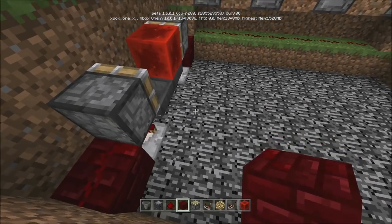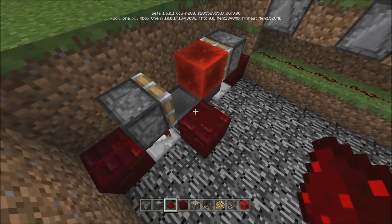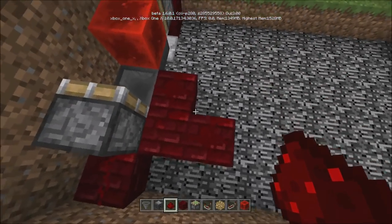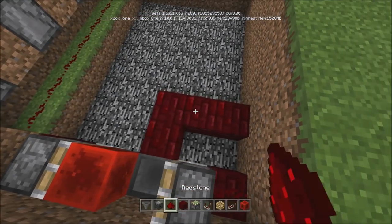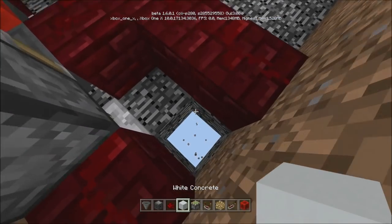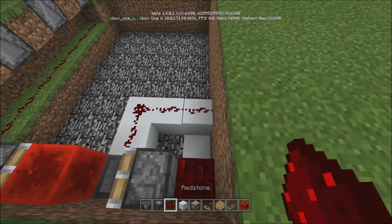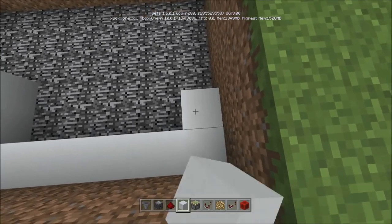Now we're going to take our signal from here and go this way with it. I'll use the white concrete so it's easier to see — the red on the red is just crazy. Go like that, so we have all the space we need over here for what we're about to do. Then you can fill this back in.